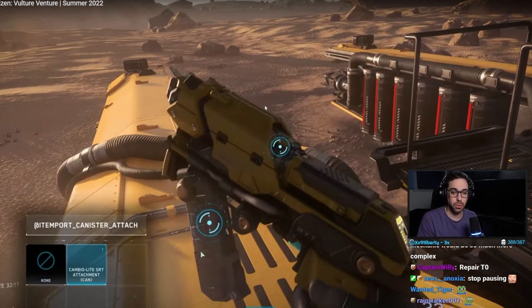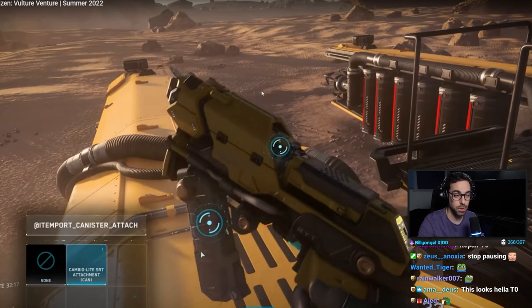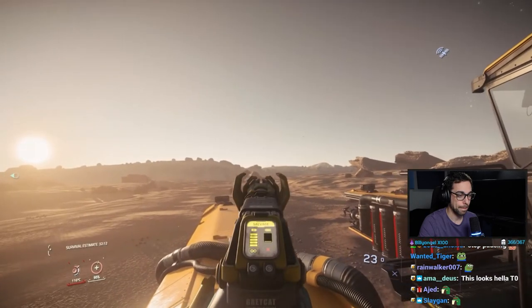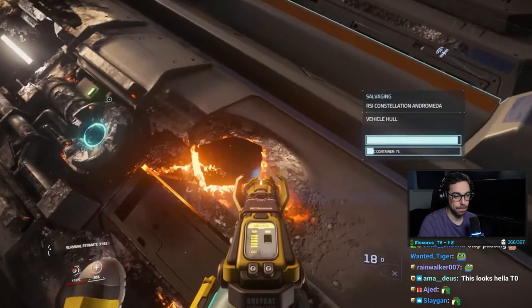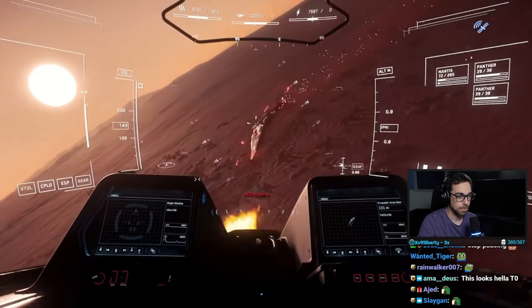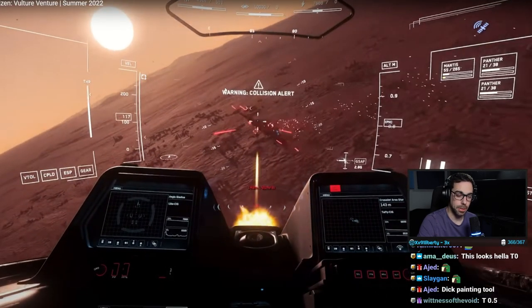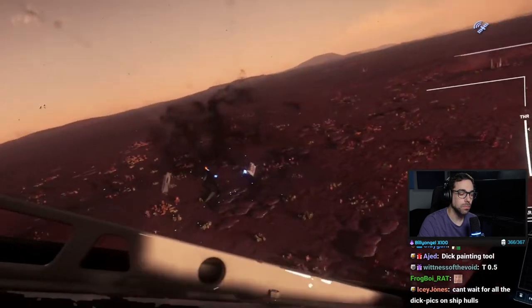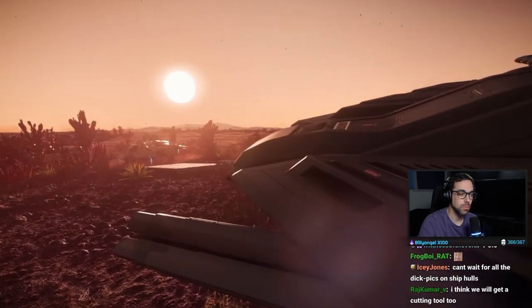For FPS hull scraping you just buy a Greycat multi-tool, make sure the salvage attachment is attached, and you can scrape off salvageable material right away. They also want to let you use that material from hull scraping to immediately repair any damage your ship has taken — really useful after dogfighting. You shoot down your opponent, go out with your multi-tool, take hull material off their ship and put it back on yours.